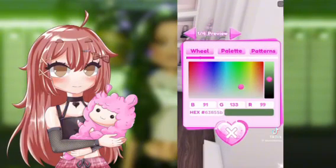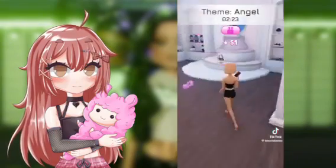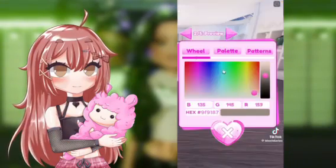Start by getting the VIP phone and making it green. I'm using a custom color so here's the hex code if you want to use the exact same color as me, but you don't have to. Now grab the flip phone and color it the same color.